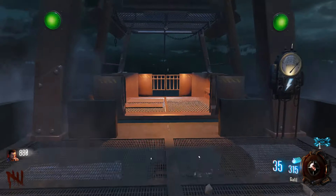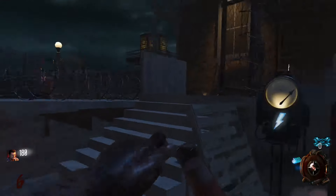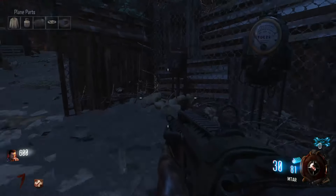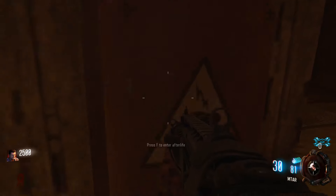Let's head over here and do what we need to do. I'm gonna go ahead and buy Juggernog — this is gonna help a lot. Am I doing this correctly? I think so — shock this, heal yourself. Boom, all right, round ended. Let's go in here to afterlife.